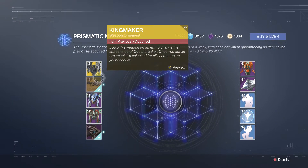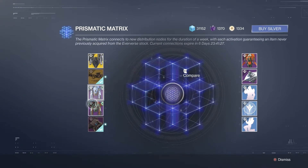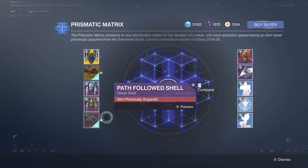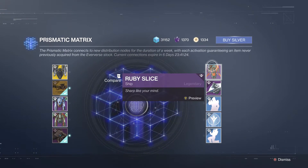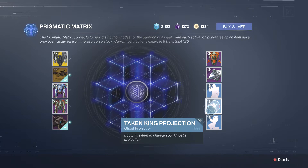For the Prismatic Matrix this week we've got Ada-1's Lone Wolf, the Kingmaker, Forgotten Vortex, Turbo Hammer, Path Followed Shell, the Ruby Slice, the Gravity Maestro, the You Taken King projection, and the Cheeky Celebration — some really cool stuff there.